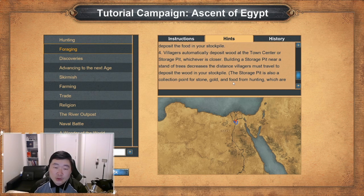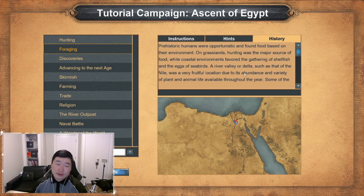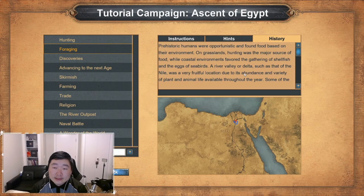The storage pit is also a collection point for stone, gold, and food from hunting, which are not used in this scenario. History: prehistoric humans were opportunistic and found food based on their environment. Unlike modern people, on grasslands, hunting was the major source of food, while coastal environments favored the gathering of shellfish and the eggs of seabirds.